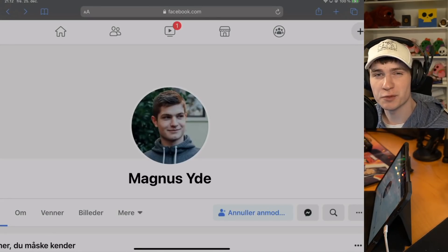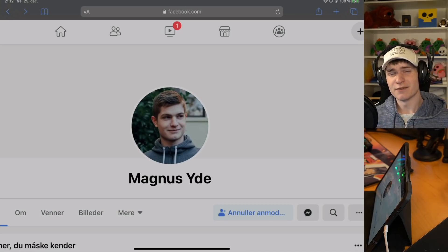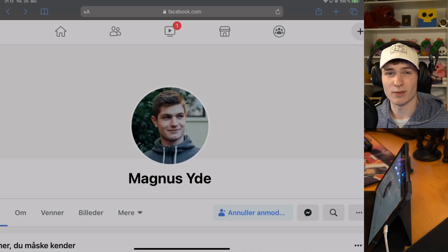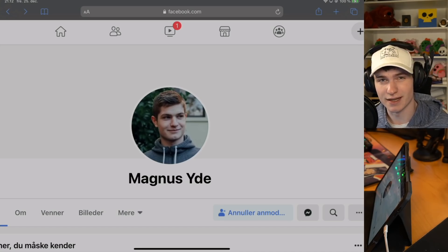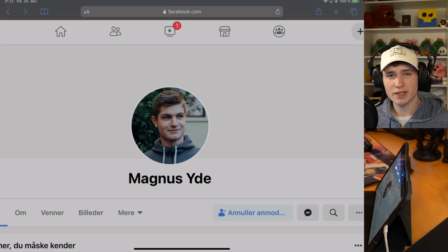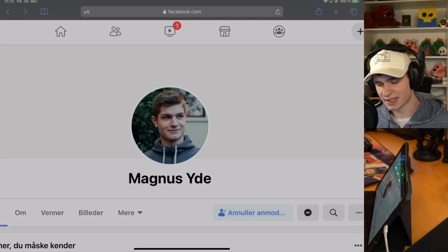After you have sent the friend request, you're going to have to wait for me to accept it. If there are a lot of people trying to add me, it might take a while before I get back and accept. Once you have sent the friend request, just wait for it to be pending. Do make sure that you have sent the request to the correct account.